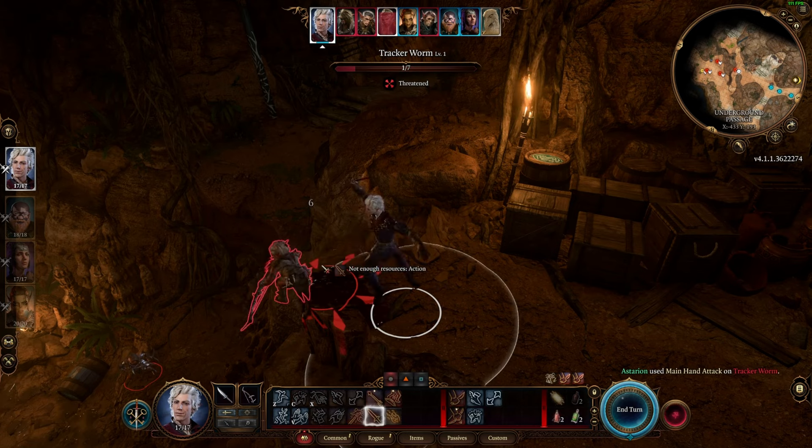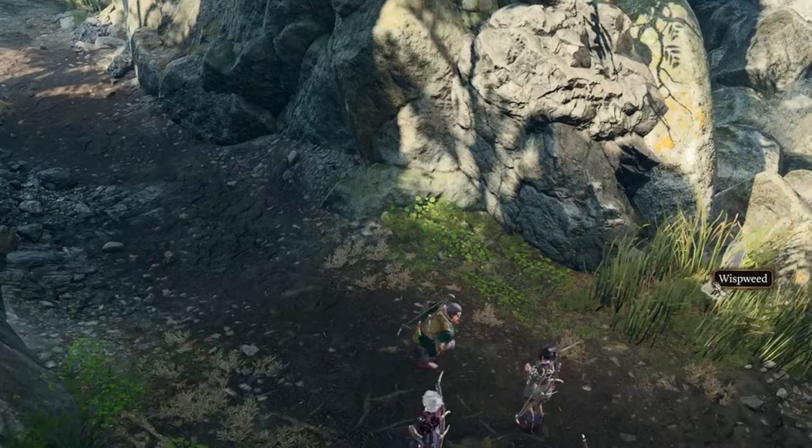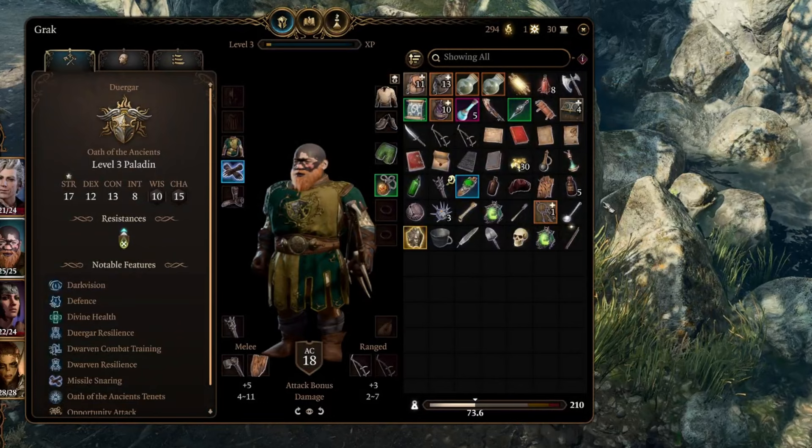Baldur's Gate 3's Alchemy System is one of the most obtuse, yet insanely powerful systems in the game. It's easy to overlook for a number of reasons. The first being the game doesn't have a very good tutorial on it at all. The second being there is currently a slight bug where you learn recipes and the UI tells you to hit H to see the new recipe you learned, but if you do hit H when it tells you to, the game brings up your inventory screen instead of the crafting screen.